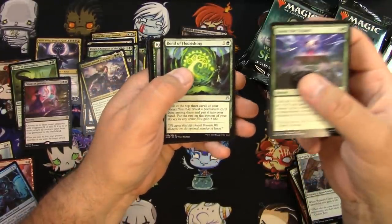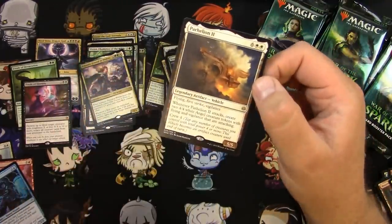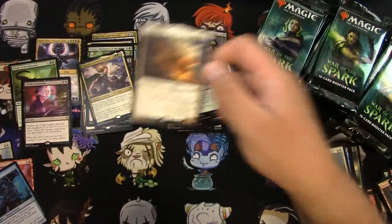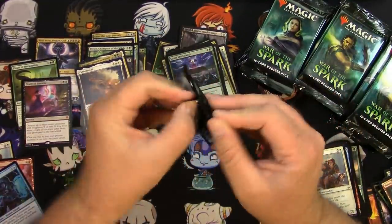Storm the Citadel, Bond of Flourishing, Kiora, and a Parhelion II — I like the vehicles. I don't know if it's really usable though — seven... sorry, eight mana to lay it down, then you've got to do some stuff with it to make it go. It's cool, I still like it.